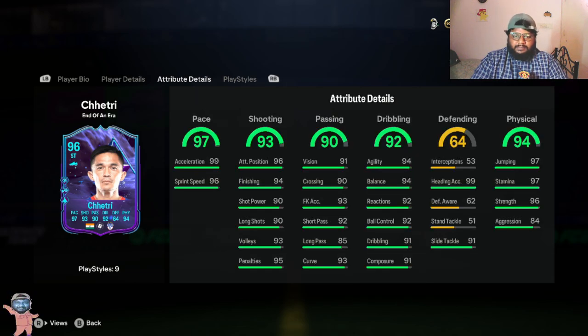Looking at his pace stats: 97 pace with 99 acceleration and 96 sprint speed — it's massive, it's really really insane. He is very quick in game. In real life, if you guys have seen some of his games, he is really good. Even if you guys are not aware of Sunil Chhetri and don't follow Indian football, make sure you go watch at least a compilation of him. He is too good. He is the best player in the Indian football scene. His shooting is 93 overall, with 94 finishing, 90 long shots, and 93 volleys.